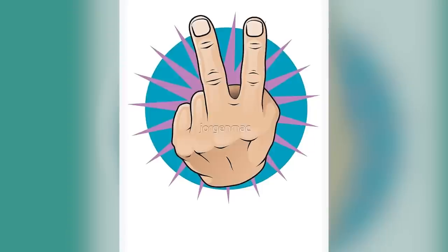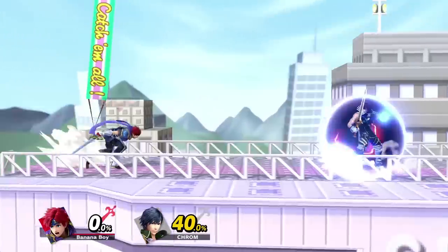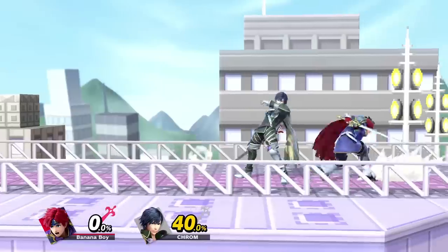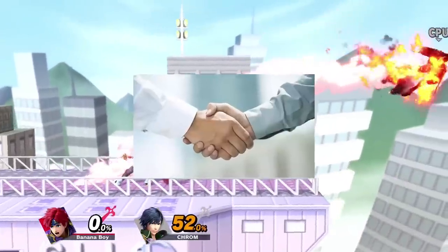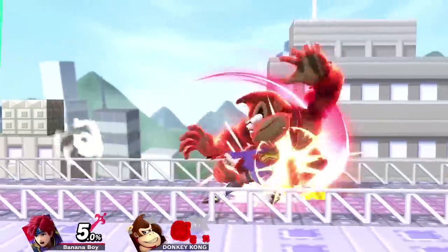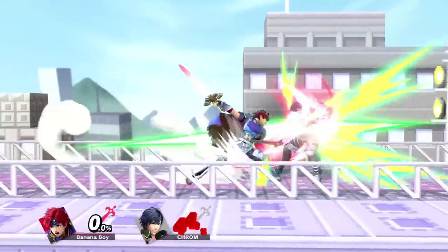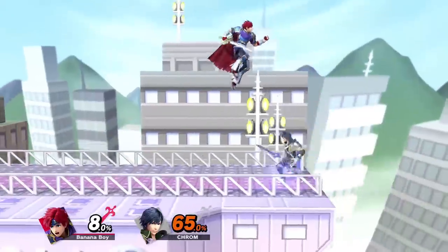The second way to get information on where the opponent's going to be is by collecting data mid-match against them. If you notice that your opponent always spot dodges when you're running on their shield, you can recall that info the next time you're in that situation and punish. This goes hand in hand with experience — if you're super used to punishing opponents for spot dodging in these situations, you'll have an easier time recognizing it immediately and a higher chance of actually landing the punish since you'll be more prepared. If they jump in the corner, same thing.